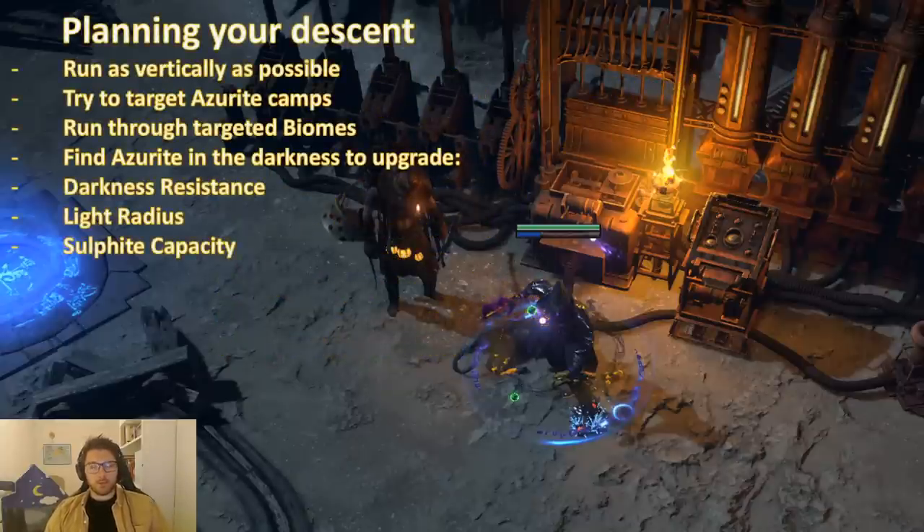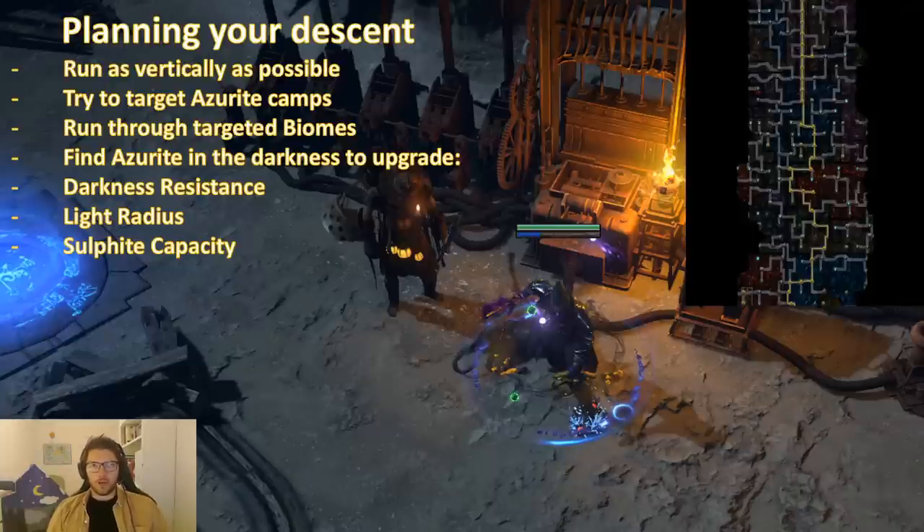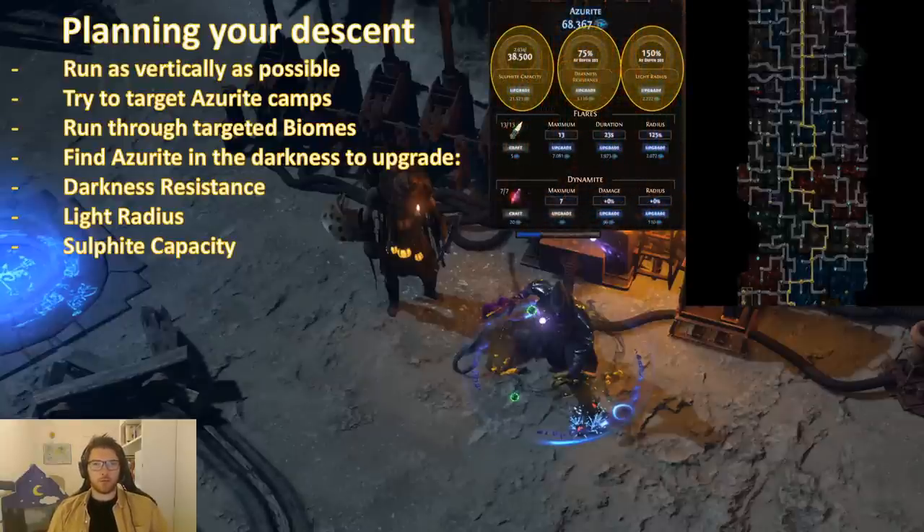Planning your descent: what I like to do when I league start is just go down as fast as possible — run straight down. I try to focus on targeting the Azerite camps that I find when I go downward, and I try to pick the longer roads so I have a lot of darkness to run in, where I look for Azerite, dynamite, and flares. I try to upgrade darkness resistance, light resistance, and sulfite capacity equally, but I tend to focus a bit more on darkness resistance so I can be in the darkness longer. I also upgrade the amount of flares I can have, their radius and their duration, because they are quite cheap to begin with and it really helps a lot.